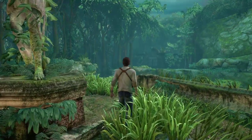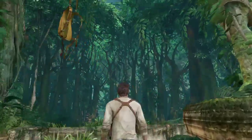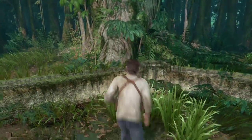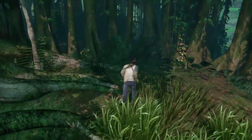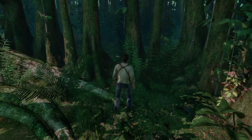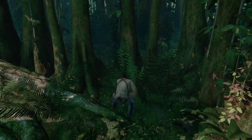The very first treasure of this chapter, which is number nine, can be found right at the beginning. You see the parachute — just turn round and it is over here, just to the right of the tree as you're facing it. Silver inca figurine.